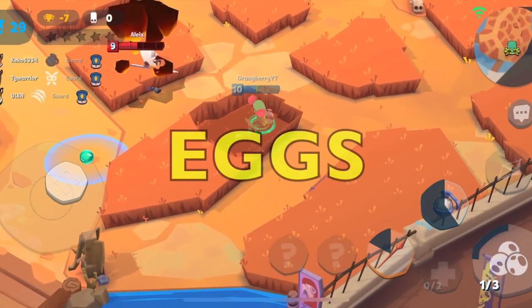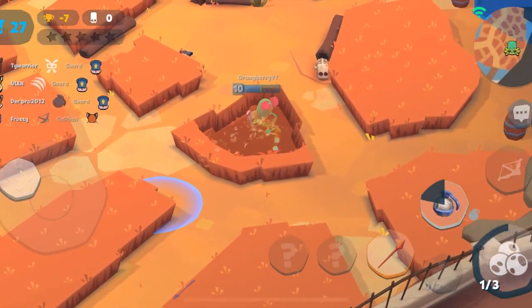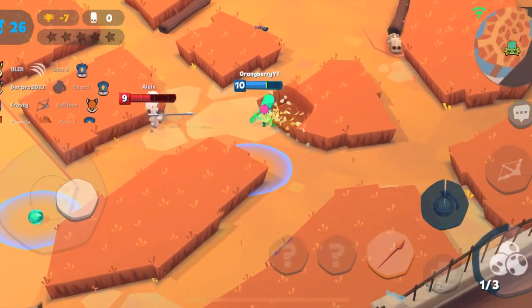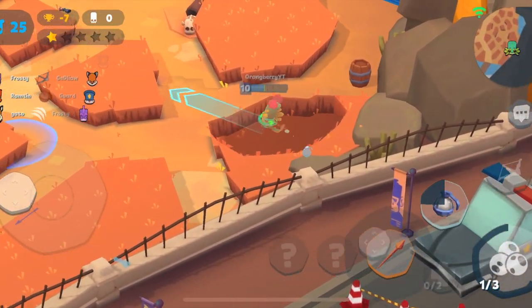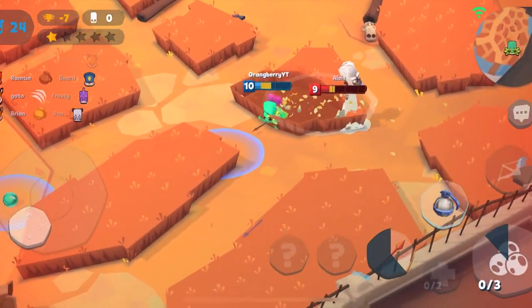In solo, make sure you use your eggs strategically to place them to protect yourself, or you can use them aggressively to counter attack. Remember, keep your distance and kite while using your eggs to safeguard yourself. Keep your distance and keep pooping those eggs — Thick Yoke Lizzy for the win!